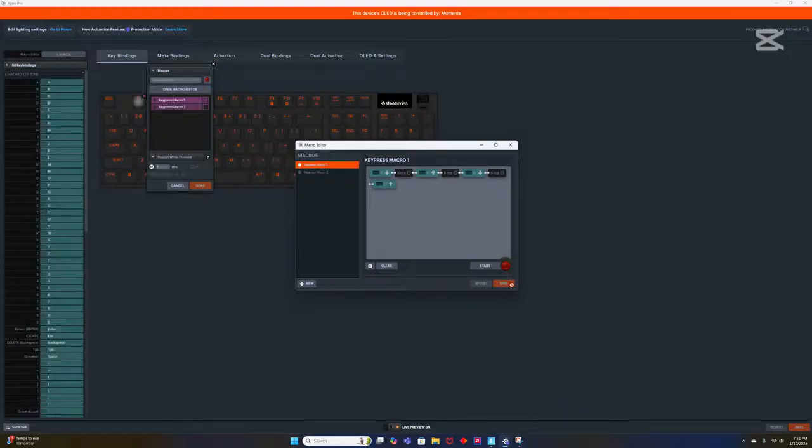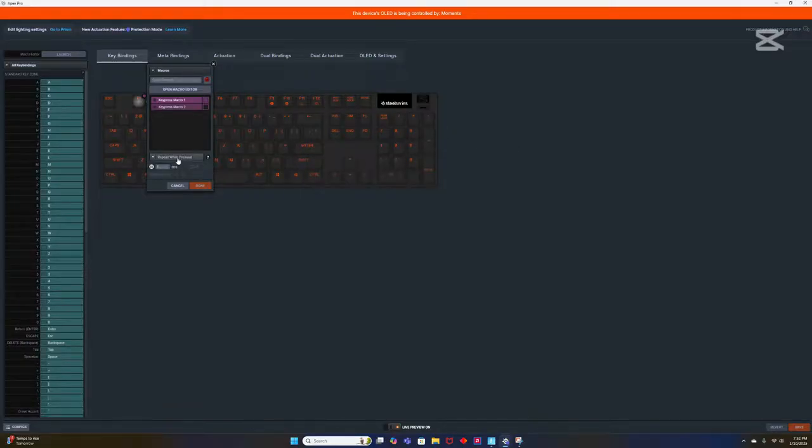Once you do that, you're going to click Save. Once you click Save, it will save and you can exit out of that and go back. You can do Play Once, which just fires when you click it, but I'm using Repeat While Press so you can hold it down and it'll keep editing. You also want to change this to one, then click Done.